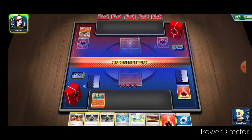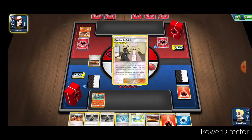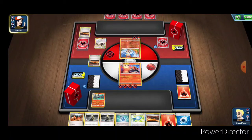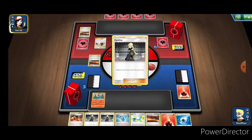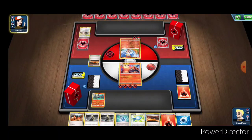We're going to start getting back-to-back knockouts. Or if the opponent doesn't play another basic, we knock out this Scorbunny and straight-up win the game - because if your opponent's Pokemon gets knocked out and they don't have anything on the bench to replace it, it's just an automatic game over and you win.